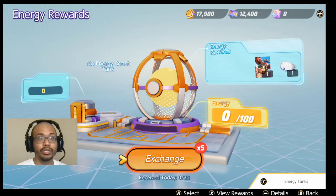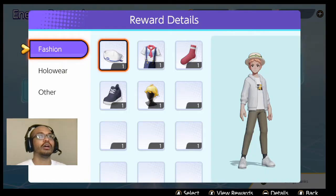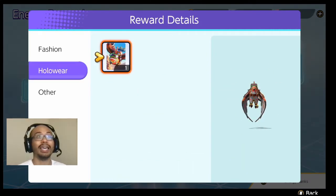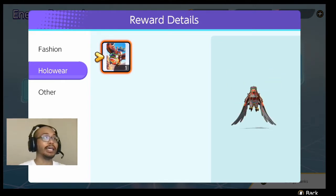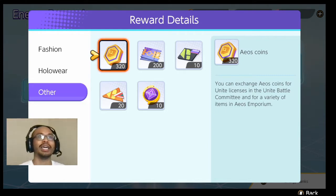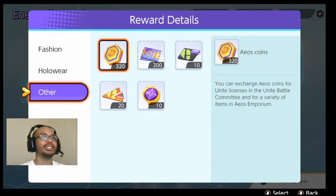You'll have a limited amount of energy rewards per week. These energy rewards will grant you different types of fashion wear, holowares, and one of them right now is a really dope Talonflame skin, and other important rewards such as AOS Coins for purchasing Unite Licenses, which are new Pokemon. AOS Tickets are obtained through Ranked Match Sessions as well as other events and rewards. You want to make use of these energy rewards.